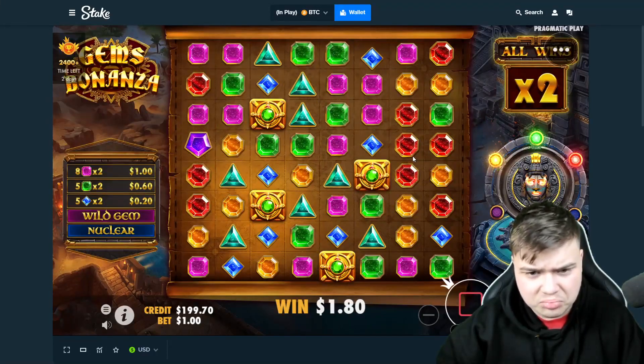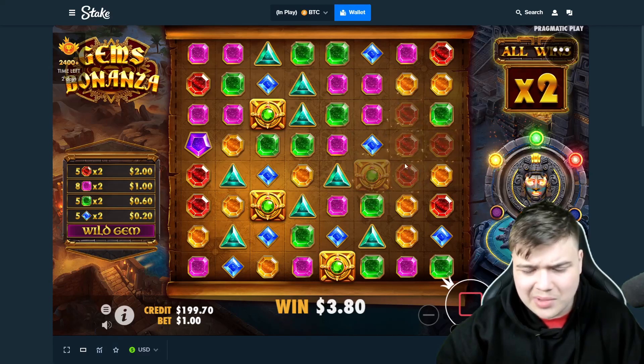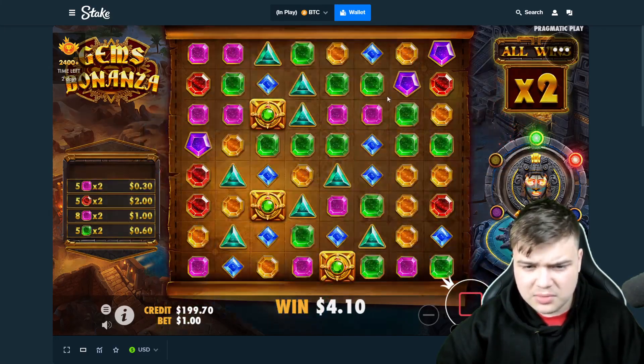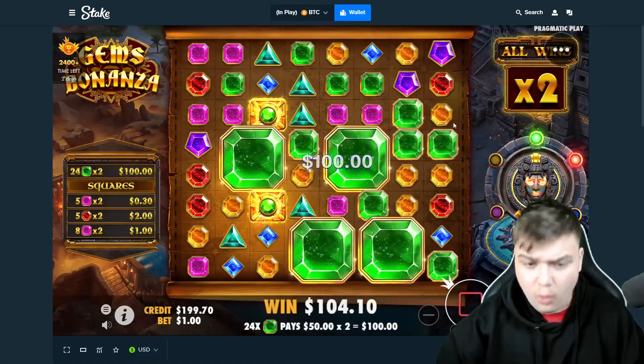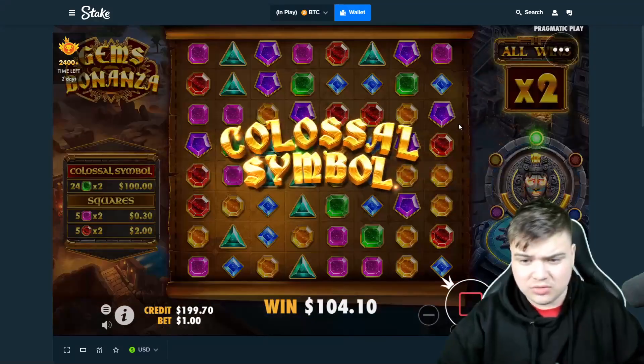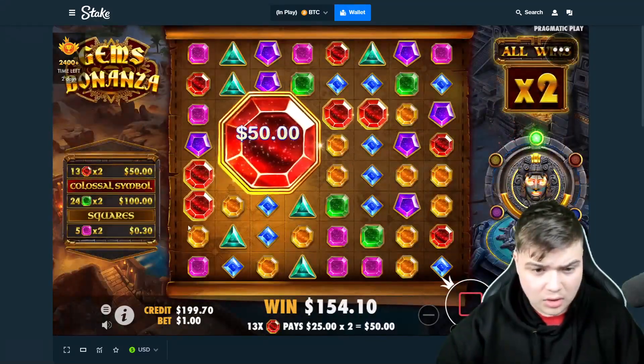Okay, definitely not as good, but come on — good squares maybe? Greens would be pretty good. Oh nice! Okay, $100 — we're one off max, which would have been a lot more. $50 as well, nice.